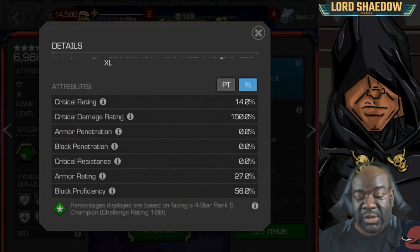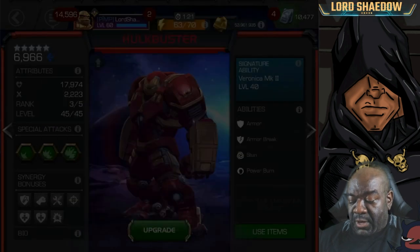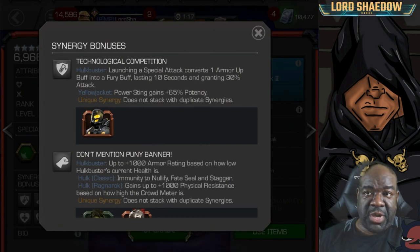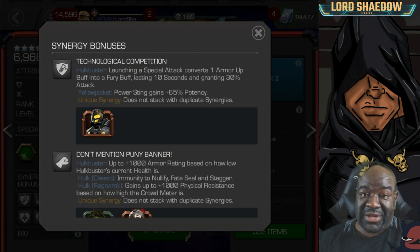Hulkbuster gains armor ups which make up for that low block proficiency. Looking at synergies — the first one: launching a special attack converts one armor up into a fury lasting 10 seconds and granting 30 attack. That's actually pretty good, especially if you don't run suicides.